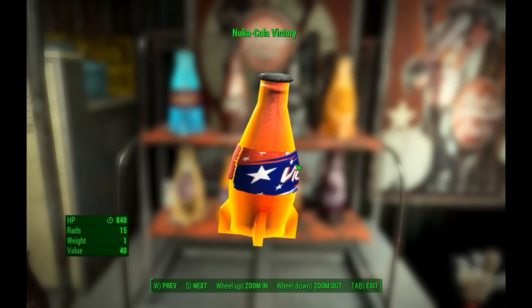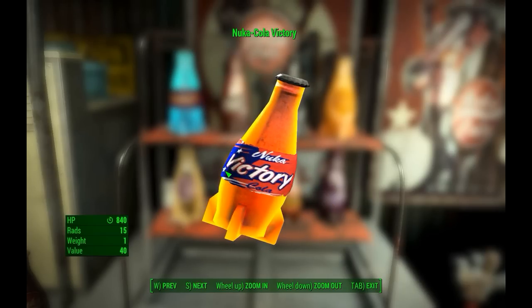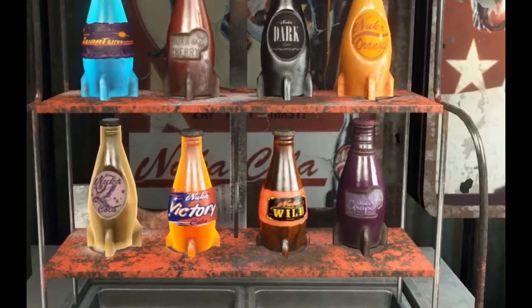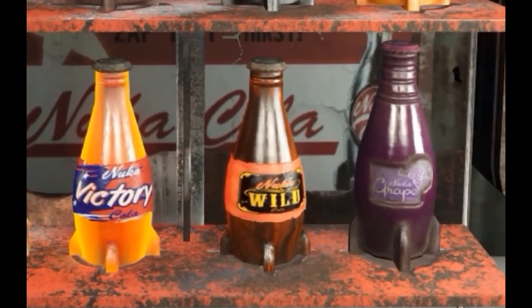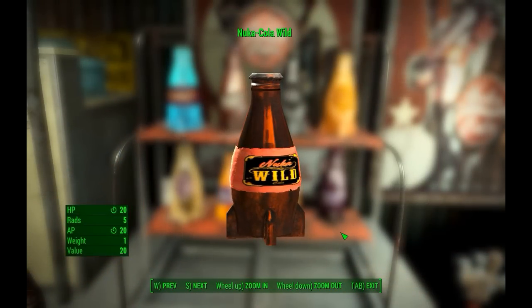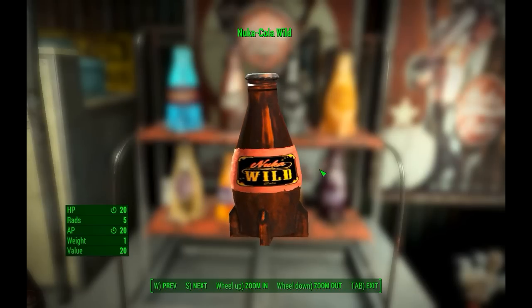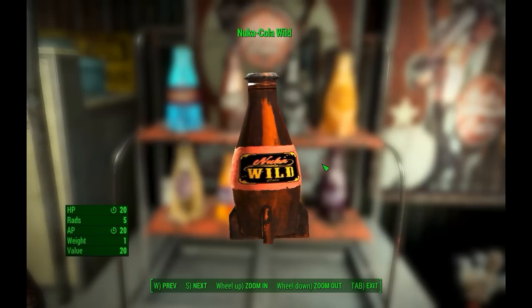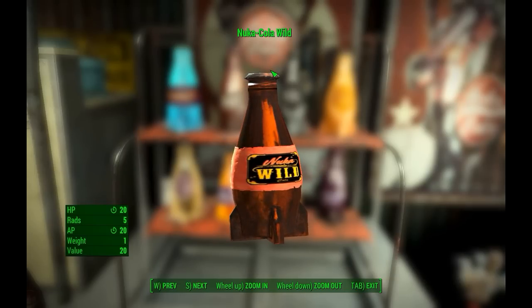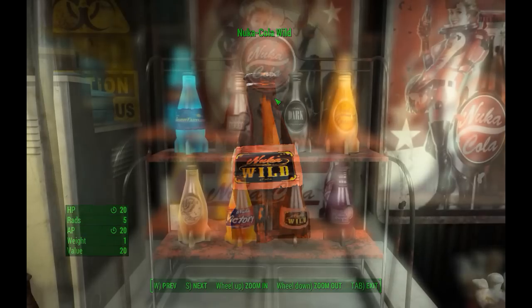It will radiate you a tiny bit as well, so keep that in mind. Next, we have a brand new flavor — Nuka-Cola Wild — which is a nice rich brown color with sort of a reddish tinge to it. It'll give you a small boost when you need it. It's got basically the same stats as the regular Nuka-Cola, but with a bit more of a kick to your action points. So grab these instead of Nuka-Cola Classic if you're looking to carry some Nuka-Cola with you.